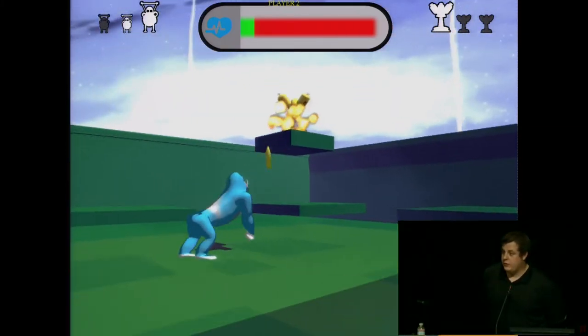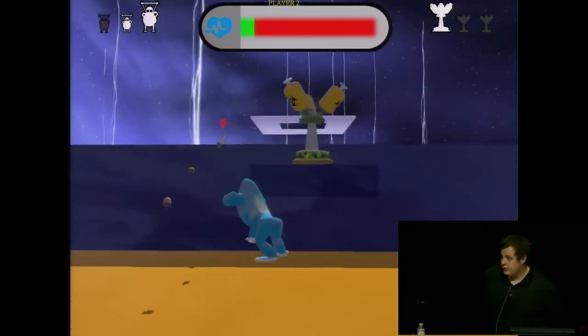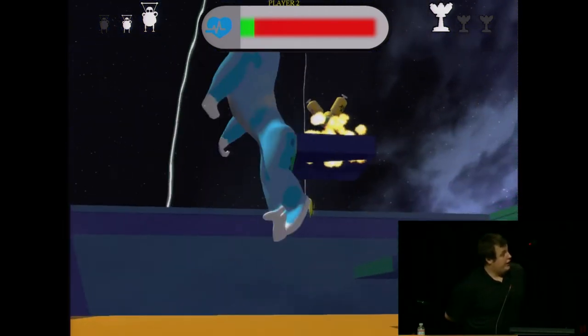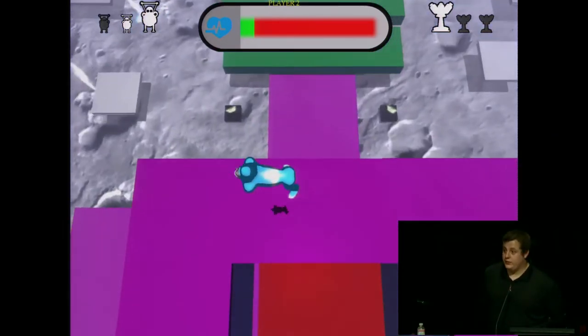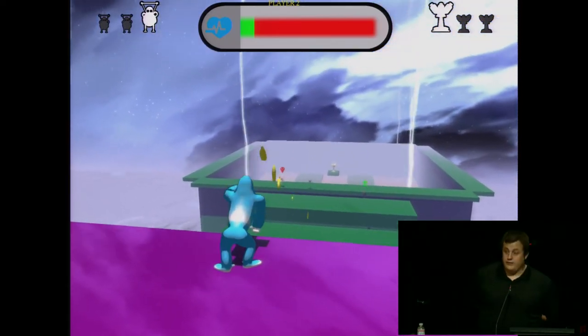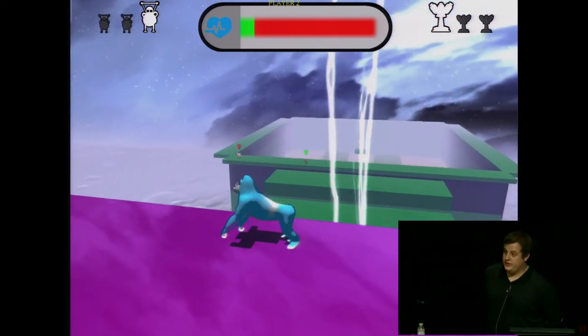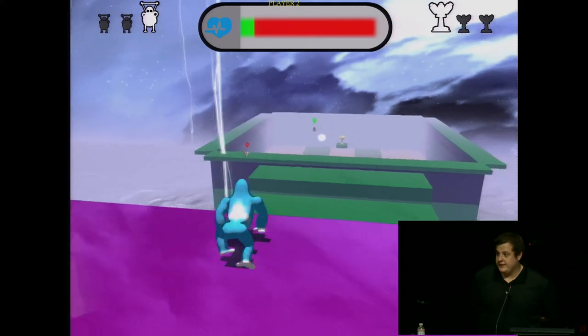I think what you're asking is why use a depth map to generate the height difference rather than just statically doing it. We are actually tiling, and we weren't really sure how big to make the map. We wanted to give it kind of a random feel, so we went with that approach. We probably could have gone static, but it was just a design decision that we made.